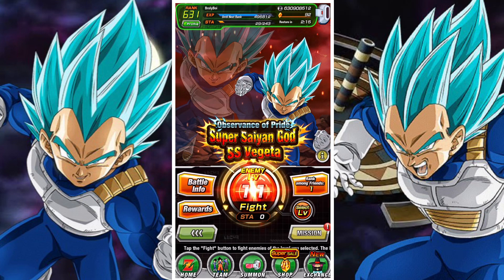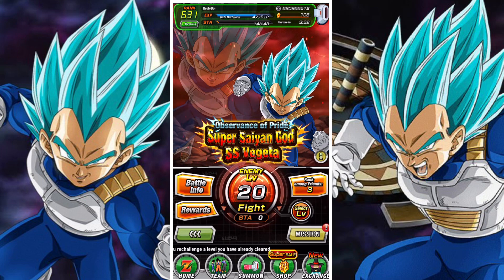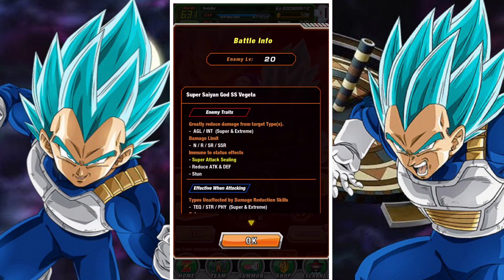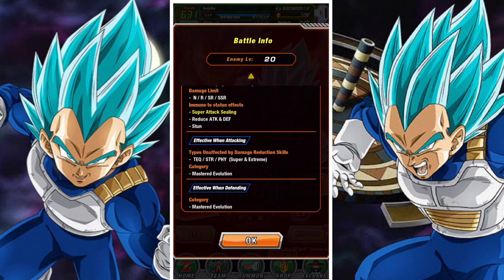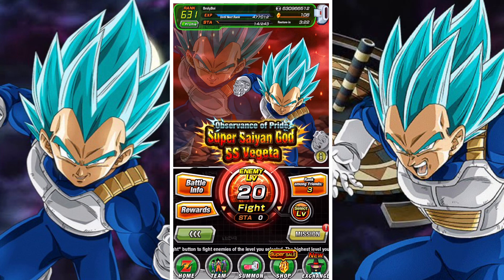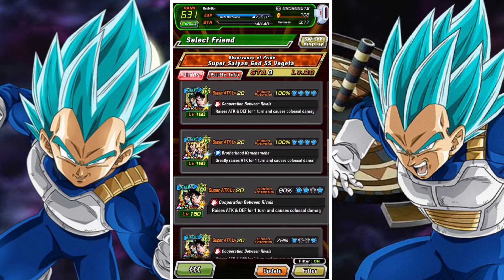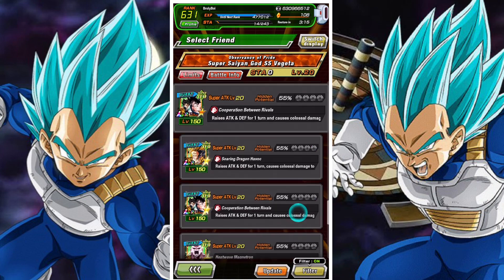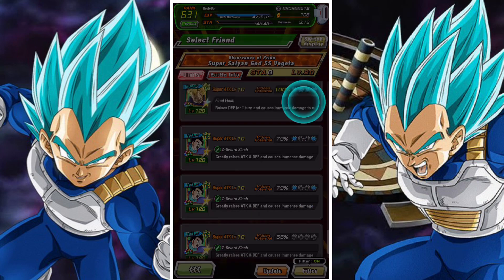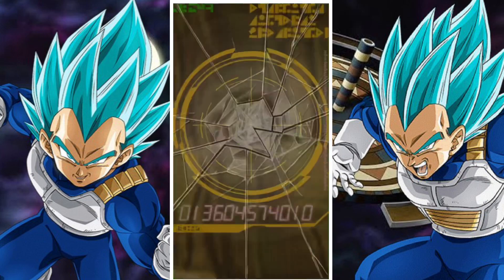That's stage 10 done. We'll jump across on to stage 20. From stage 10 to stage 20, nothing really changes too much — our team remains the same. He's now immune to sealing, and attack and defense reduction. At this point the boss is nearing that stage of being invulnerable to all kinds of status effects. We're going to be using the Super Saiyan 2 Vegeta as our friend lead.